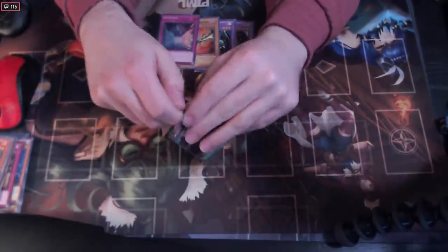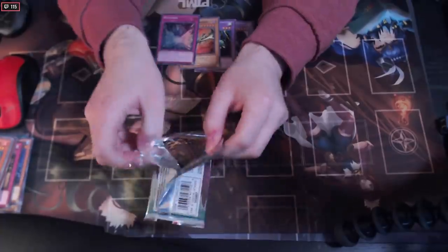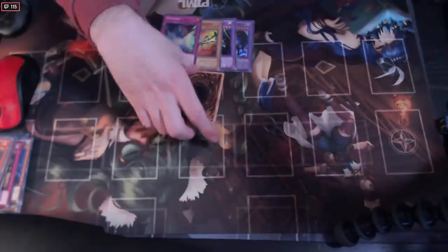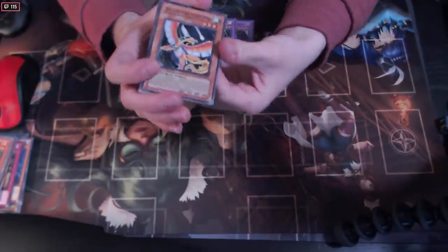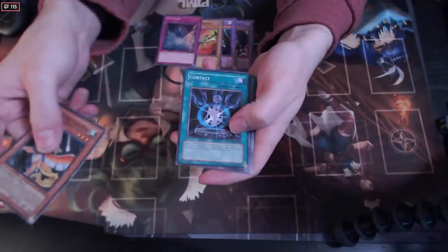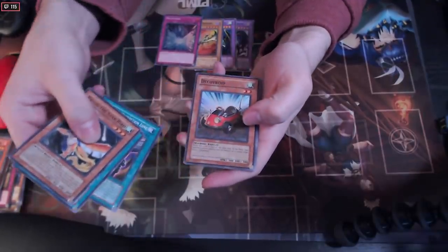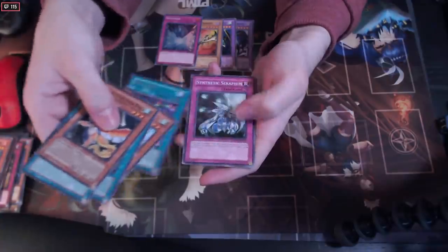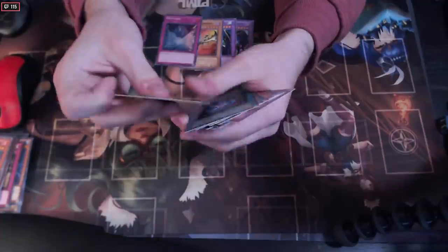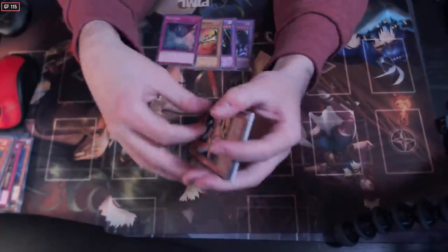Power of the Duelist - oh that one's so much easier to open. Just these GX era packs, man, they seal them different. Okay, another Power of the Duelist. Rallis the Star Bird, Contact, the Acroid Connection Zone, Decoy Droid, and a Neospace. That was disappointing - we got an ultra rare. These cards feel so weird, it's like they don't feel real.